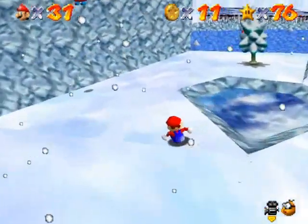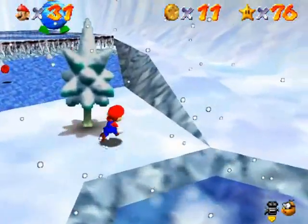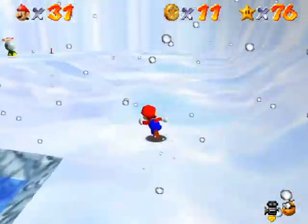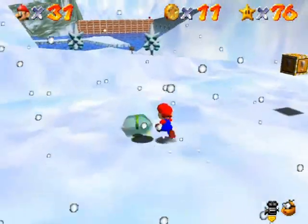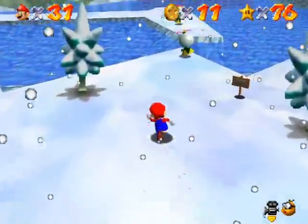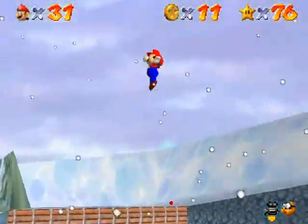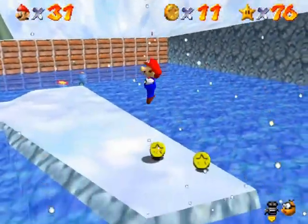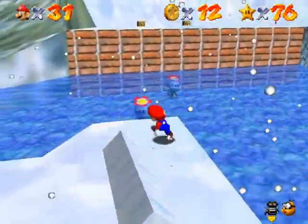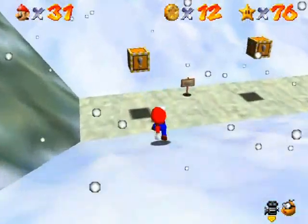I'm trying to think of what this one is exactly. It says Whirl from the Freezing Pond — maybe this is the one where you use the Spindrifts to get across to the other side. What you're supposed to do here is use them to get all the way across to that other side, and hopefully I'm picking the right star. And there you go, I think that's correct.